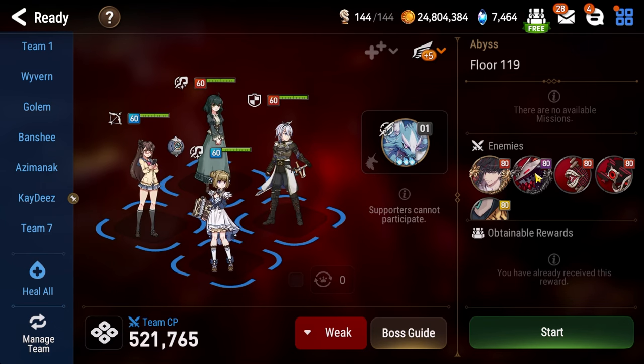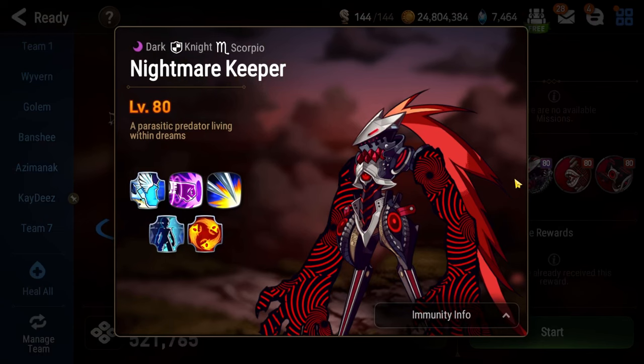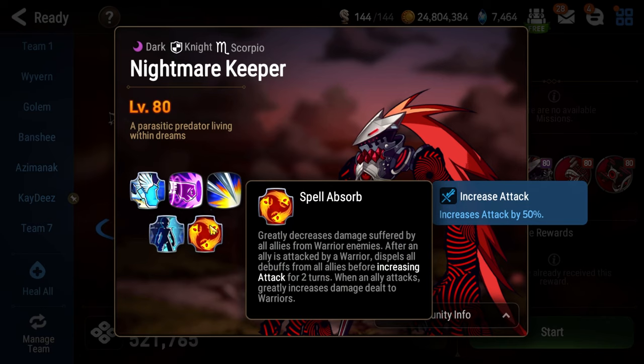Let's get the easiest part out of the way first: Floor 1's Nightmare Keeper. Both Nightmare Keeper and Kawarik take no damage from max HP percentage artifacts or guardians, so Arky does not work here and Daydream Joker does not work here. Nightmare Keeper also has a passive called Spell Absorb — any damage it or the ads take from Warriors is massively reduced.